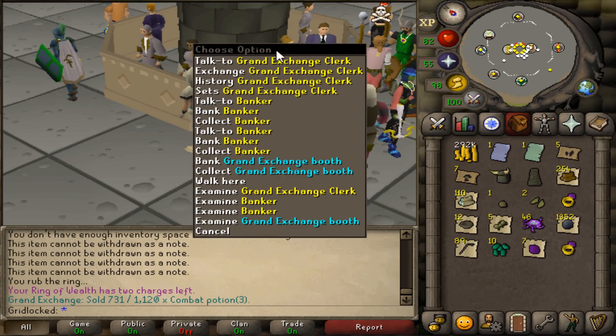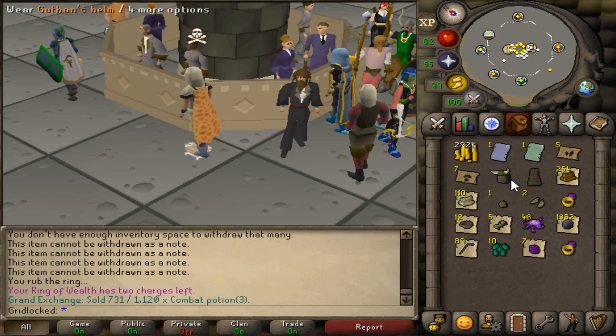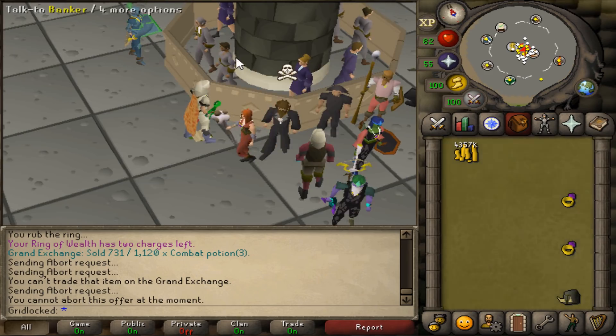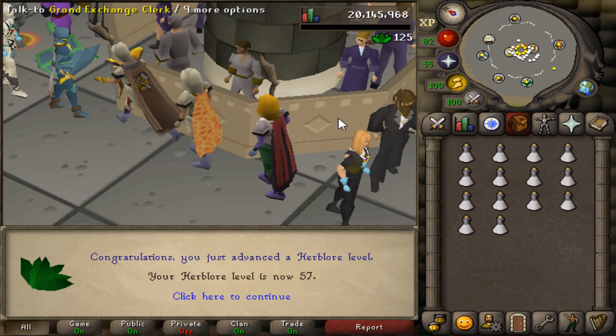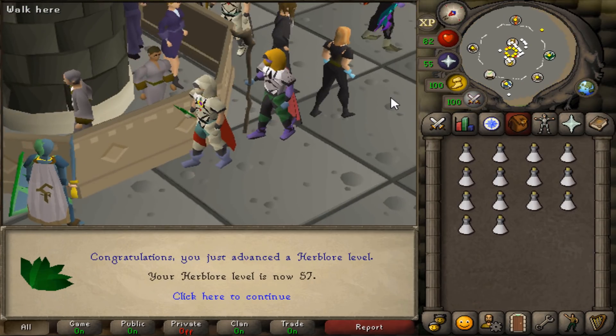I'm literally just gonna stick them in there at 304, why not. I got a decent amount more out of my bank so I'm gonna sell everything and see how much we get. I'm kind of sad that I'm selling the helm because it's been with me so long, but I really don't need it anymore. There we go — 4.3 mil, plus 200k from that. 57 herblore done; I'm eventually gonna need to get 70 herblore anyway for Song of the Elves.